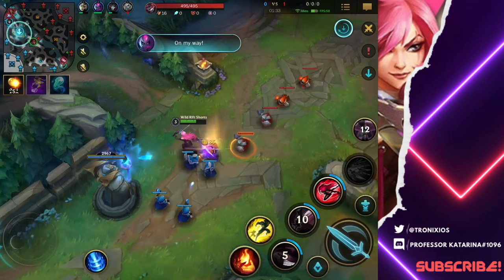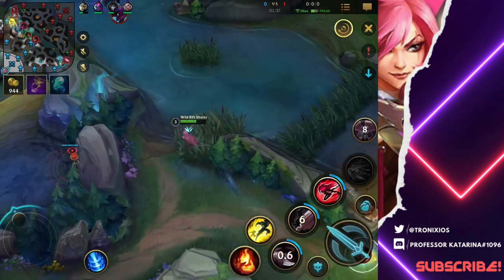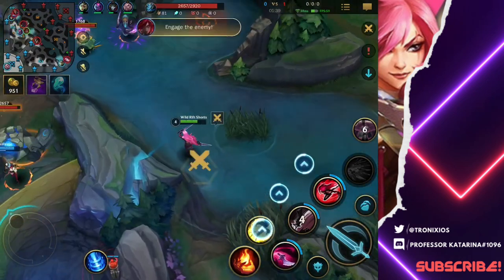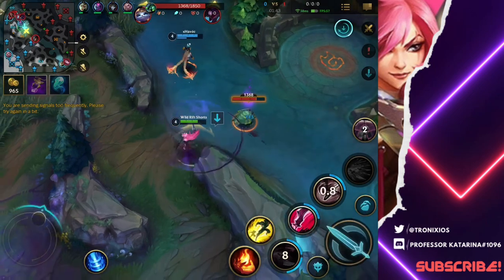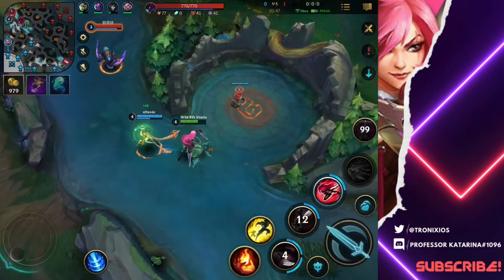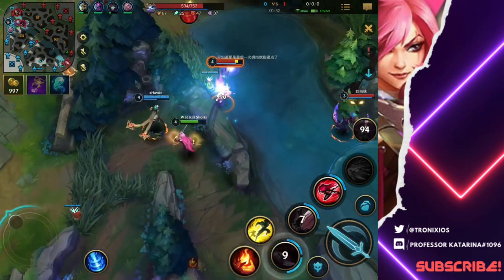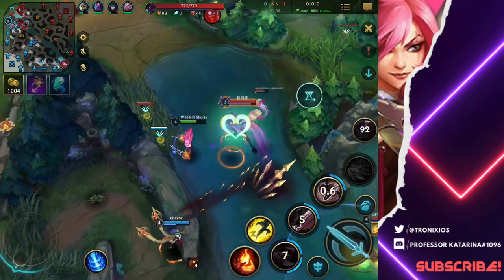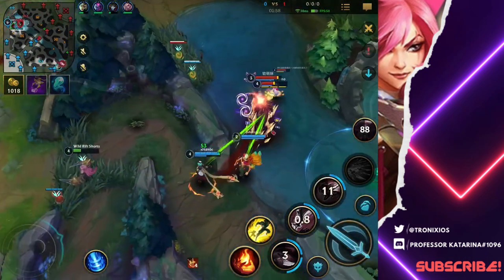We need to contest here. I'm here for you, Evelynn. Let's go! Oh, we're not getting the scuttle — isn't that the whole purpose? Nice, perfect. Alright, let's help top now. We're gonna come help top. That's what I thought, she's gonna hook over there and we're doing work right there. Awesome.